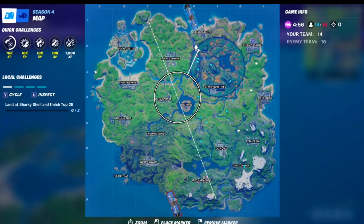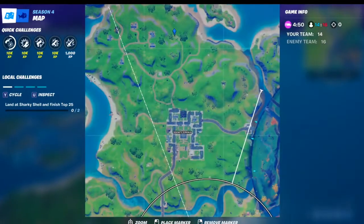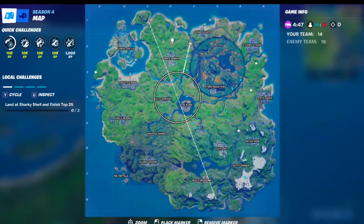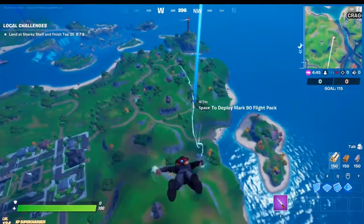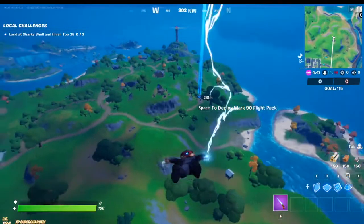For the second purple coin of week nine, we're gonna want to go to this part right here — this spot right on top of Doom's Domain. It's kind of a car wreckage, and that's where you will find your purple coin.